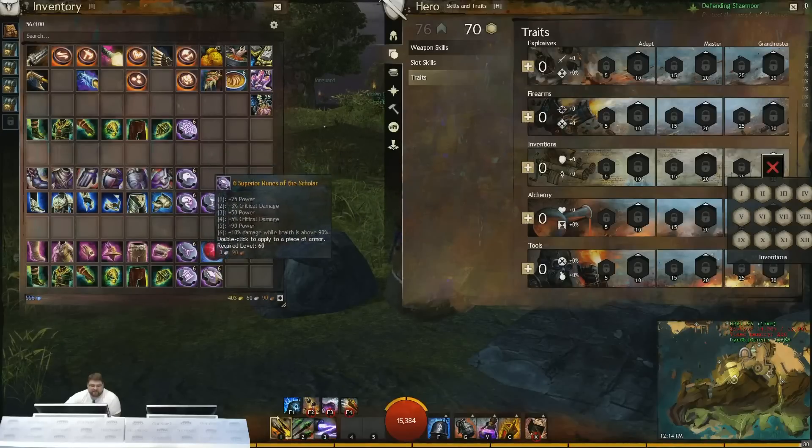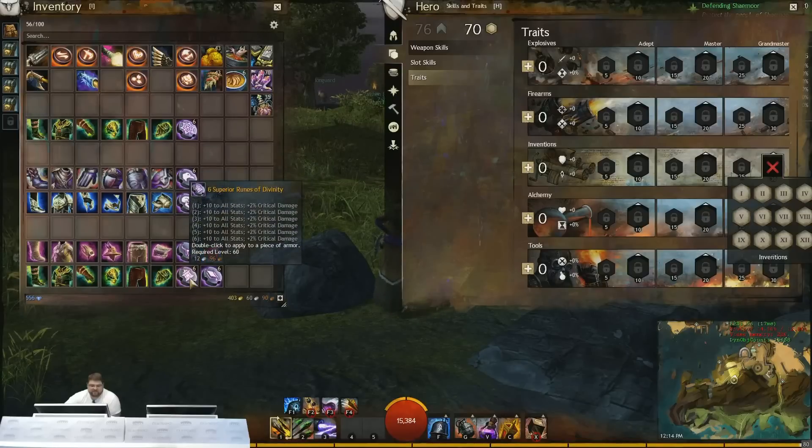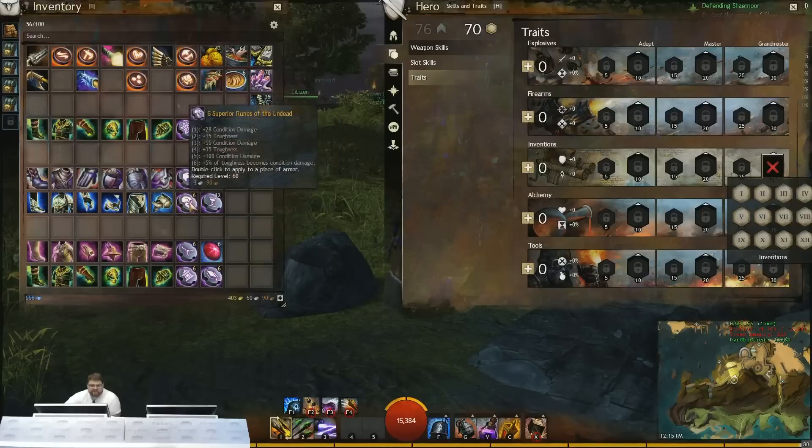You have a couple of different flavors — whether you want to go Ogres, which I think is a really well-rounded damage set, or Divinities, which can do good if you're running a pistol main hand on a power set. When you're running Scavenging and Undead for the condi build, the other one I like is Noble, especially when running the HGH set — it continues to stack on the might so that with the extra might duration you can get close to near 100% might duration increase.